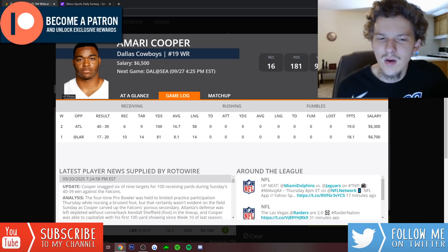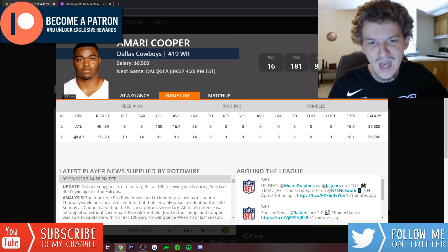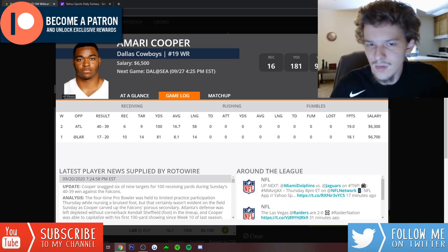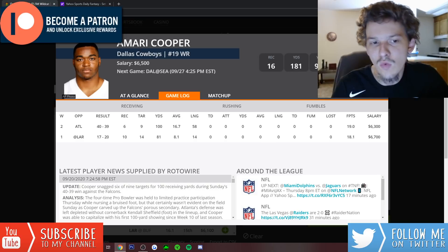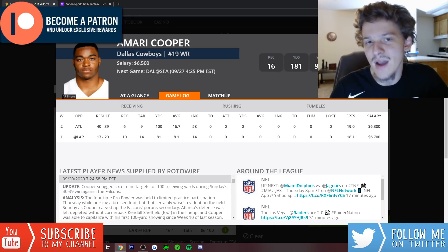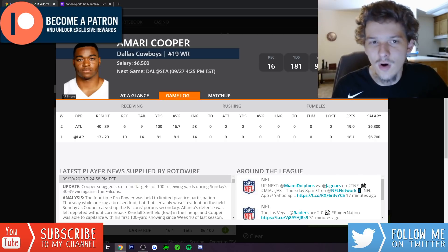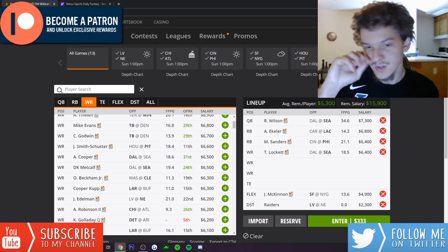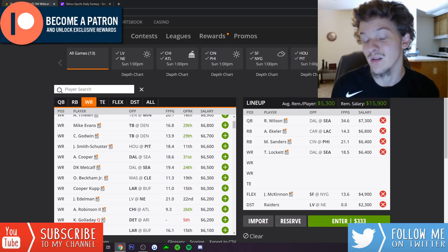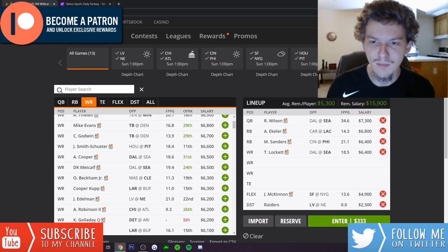Amari Cooper at $6,500 is clearly the number one receiver for the Cowboys, getting massive volume — 14 targets in week one and 9 in week two. Even against Jalen Ramsey in week one he had 18 DraftKings points. In this expected shootout, Cooper has 25-30 point upside and the safest target floor among Cowboys receivers. I'll plug in Cooper as WR2 to run it back against Wilson in this high total game. I want exposure to this game in cash given the 55 total and shootout potential.